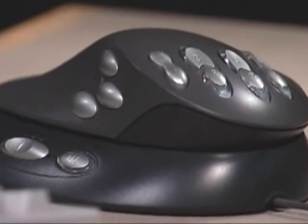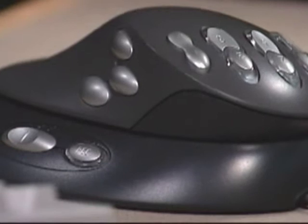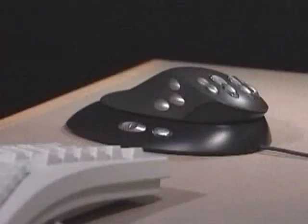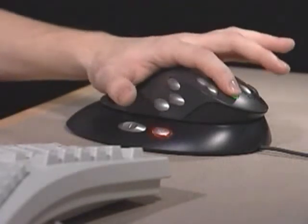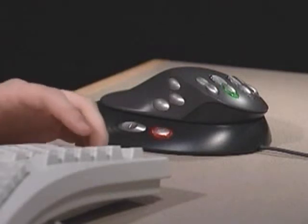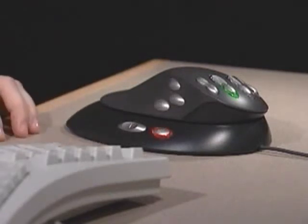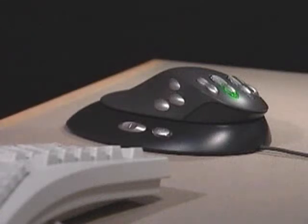Use the record button on the controller's base to program commands during gameplay. Here's how it works: first, press the record button once; next, press the button you want to program — that button will start blinking. Now execute the sequence of commands you want to program, and when you're finished, hit the record button again to end the programming sequence.